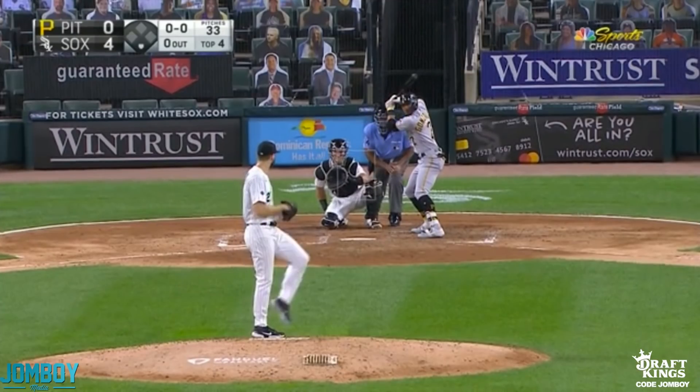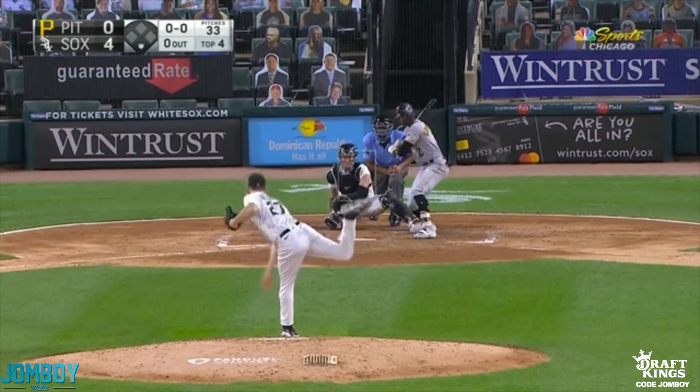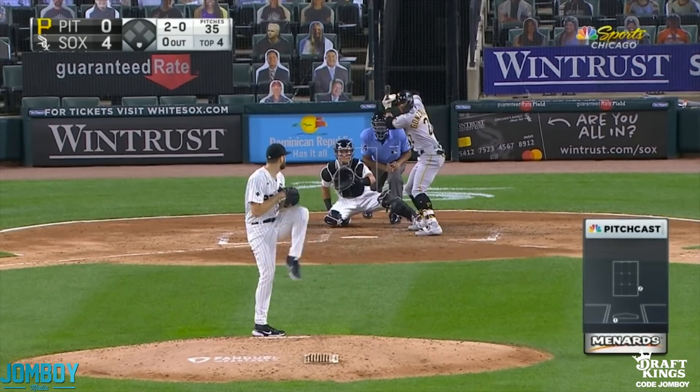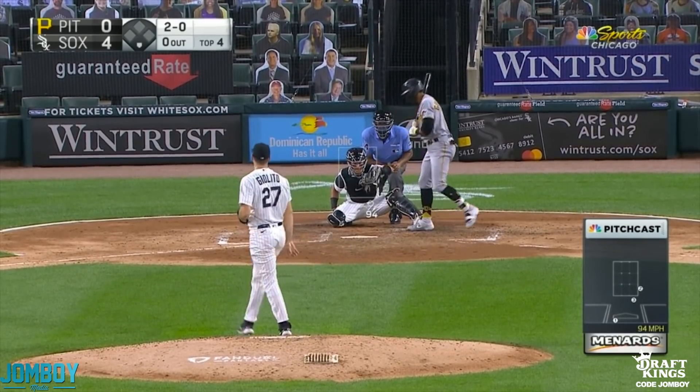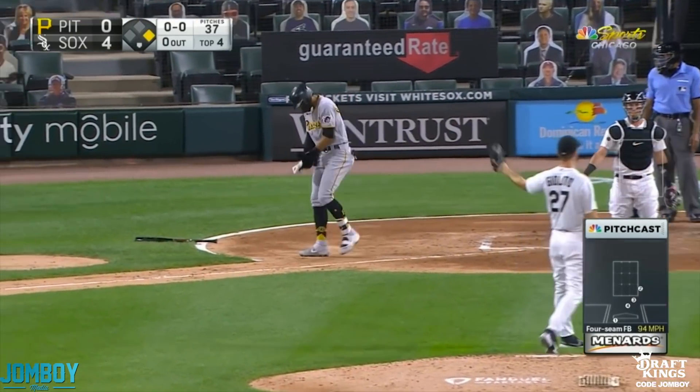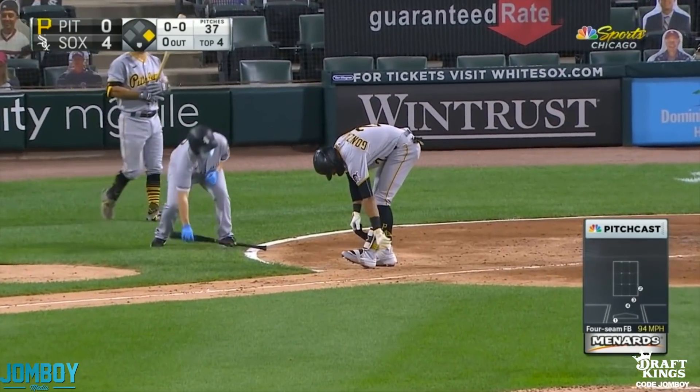So how come this was a no-hitter and not a perfect game? Because of this at-bat — the first at-bat of the fourth inning. He spikes the first fastball, 1-0 the count. Goes changeup, doesn't get the call. Fastball doesn't find the zone, fastball down — four straight pitches for the walk. Other than that, it's a perfect game.